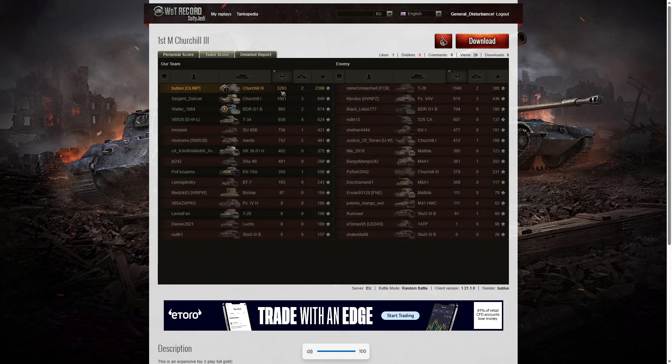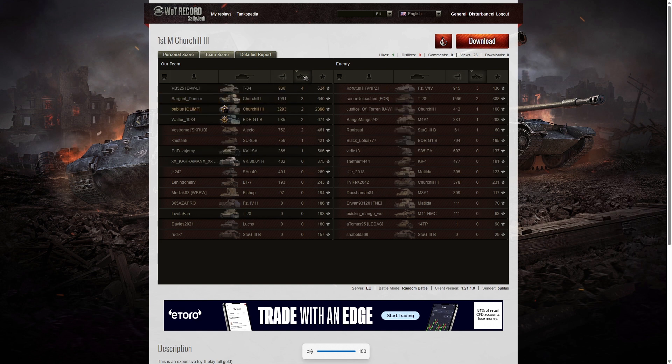Looking at the team scores, he got the highest damage with 3,293 hit points. Second highest damage was the T28 on the enemy team — the guy killed in the cap — with 1,566. Third highest was the Churchill I on their own team with 1,091. For kills, it was the T34 who did best with 4 kills. Three kills went to the Churchill I, three to the Panzer on the enemy team, and 2 kills went to Bublis. The BDR G1B on his team also got an Invader medal. Looking at base XP — 2,398 for Bublis, with the next highest scorer only having 674, which is less than a third of his XP. So basically, he dominated that game.